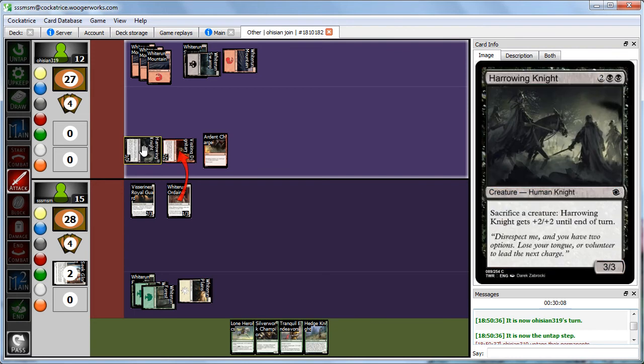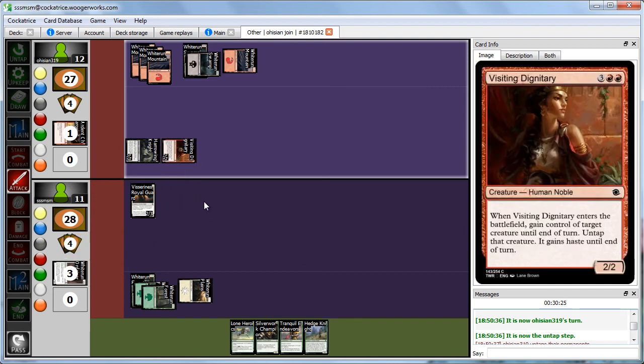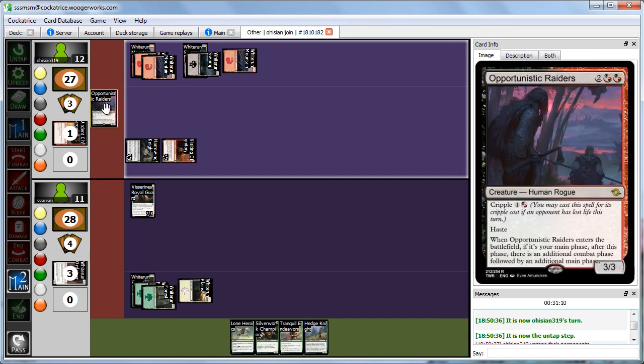We take 4 and Whiterun Ordainer dies as it's now a 3/2. Abby casts Opportunistic Raiders for its Cripple cost — a 3/3 with haste. When it enters the battlefield, if it's your main phase, after this phase there's an additional combat phase followed by an additional main phase. Ardent Charge gives plus 1, plus 0 to attacking creatures, but the Raiders aren't currently attacking, so it doesn't count for them. Abby attacks with her 3/3 and we take 3. We go down further.